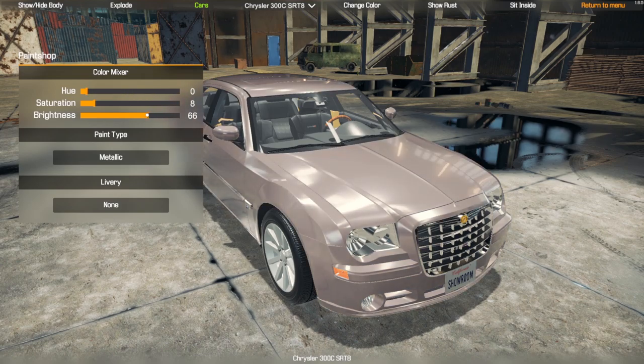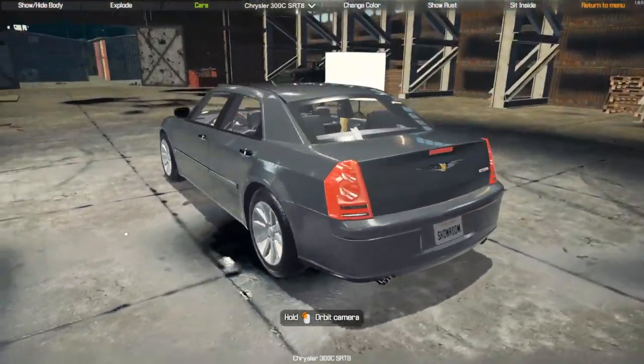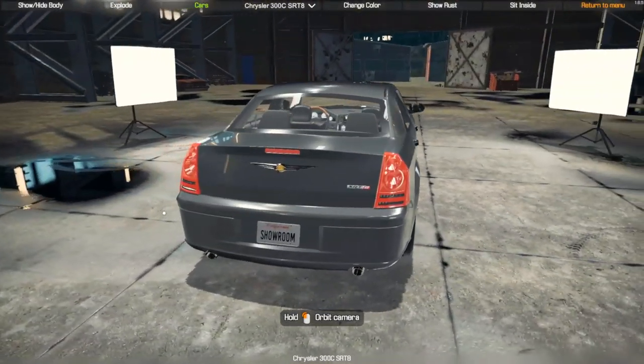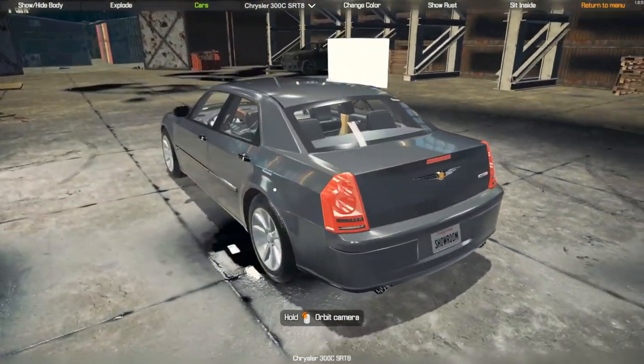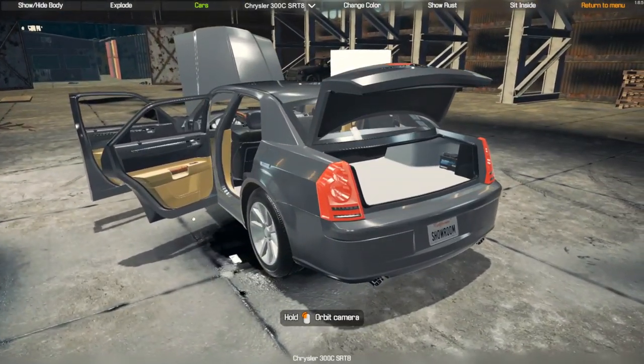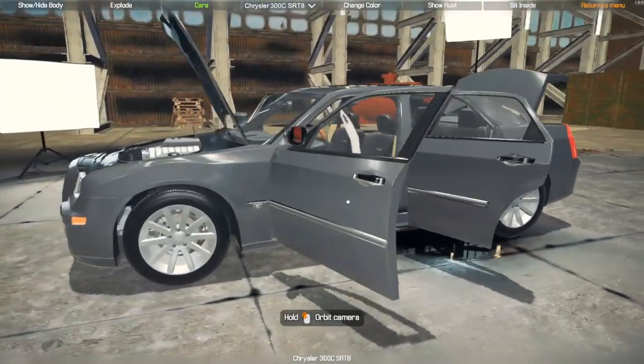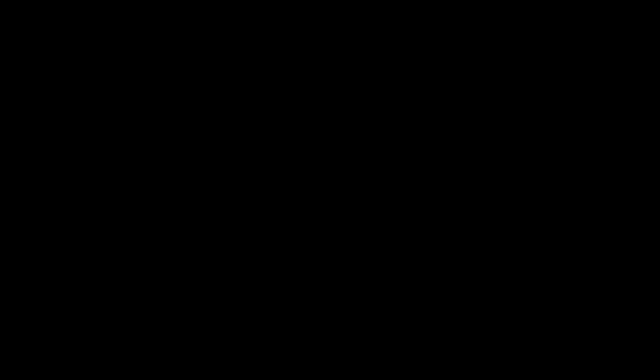Let's see what color we're going to do — give it a gray. So yeah, this is the Chrysler 300C, this is the SRT8, and it has the badging on it and everything. Give it the quick explode view — battery's in the trunk there. Super cool.